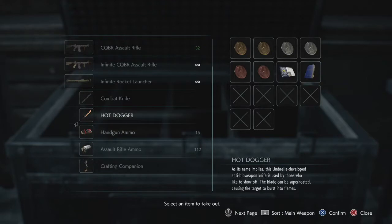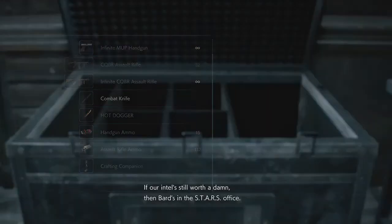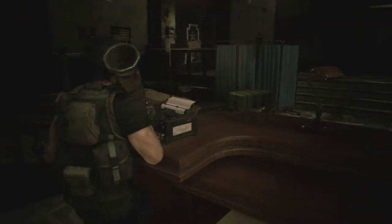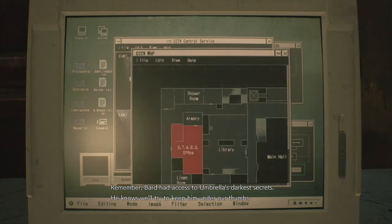Let's get all these items, organize my inventory. 'Let's find him and take him into custody' — custody? I thought this was a rescue. This is actually a search and rescue that's really more like find and detain, since Bard had access to Umbrella's darkest secrets. Carlos locates the STARS office. I'll open the shutter so you can get through, and you stay here and find out what's been going on at the station.